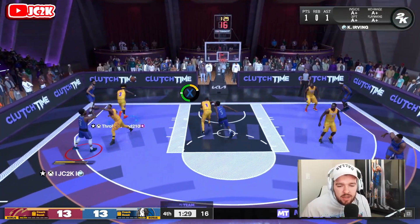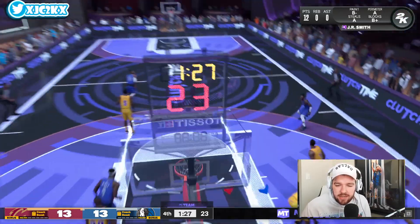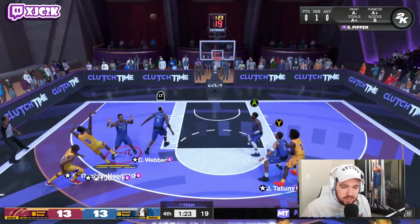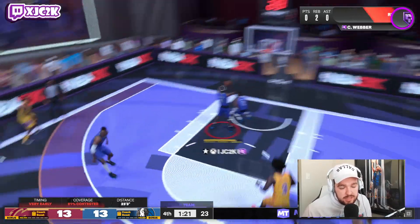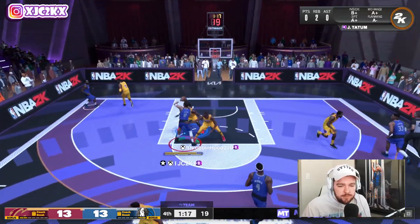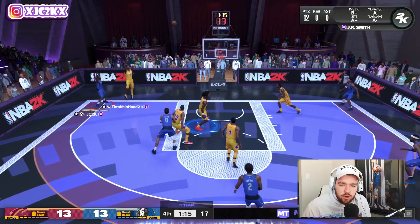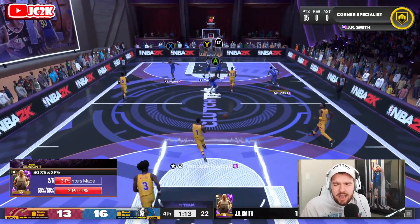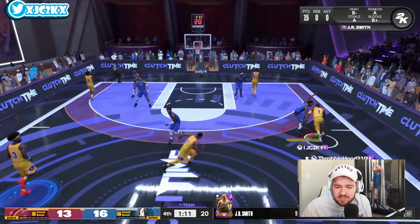Let's do it again — why not! Behind the back, attack. I thought I was about to get another contact dunk — this card is a dunking menace right now. Good contest on his JR though, he misses that shot, not well-timed. We push the ball up court, throw it to Tatum, one more — JR Smith for three — let's go! He is hooping right now. Loving what I'm seeing out of Mr. Smith. JR might be a dog.